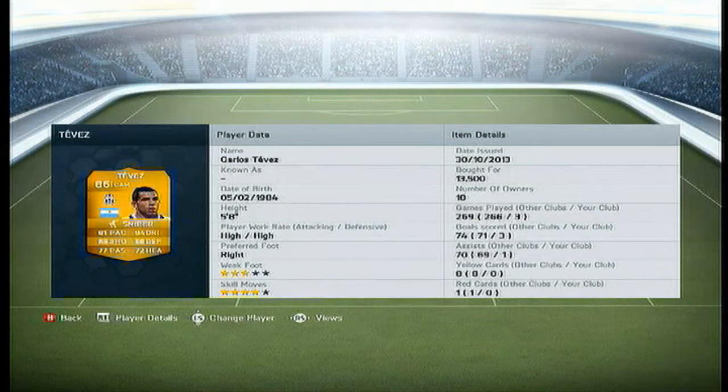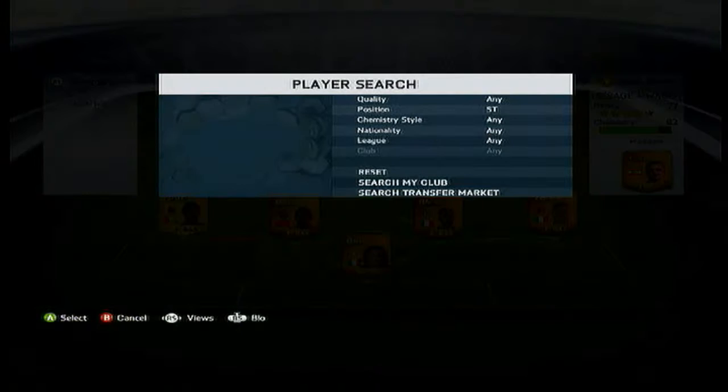In CAM we have got the man Tevez, Manchester City ex-striker. 81 pace, 85 shooting, 84 dribbling, 4 star skills, 3 star weak foot. What a player this guy is — 3 games, 3 goals, 1 assist. He's pretty good, buy him. 86 rated as well, and I got him for 12.5k.